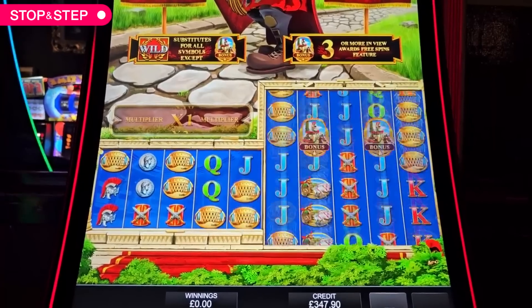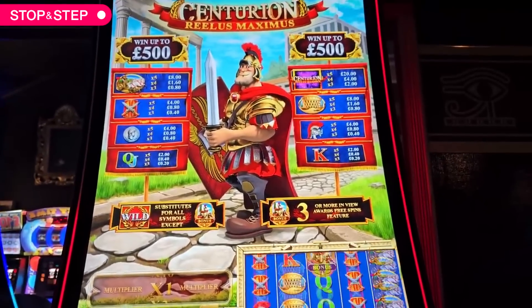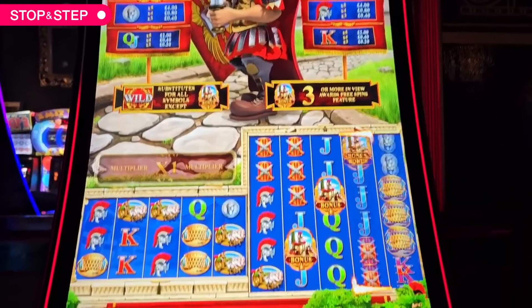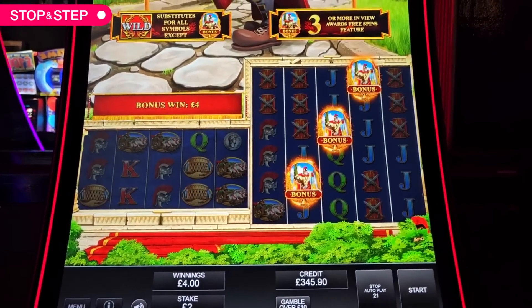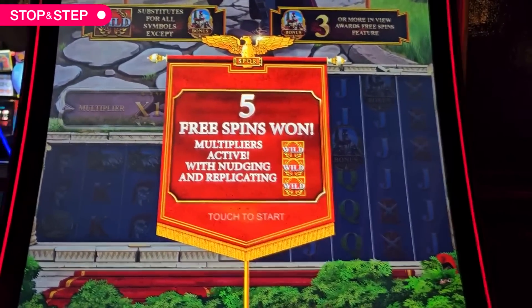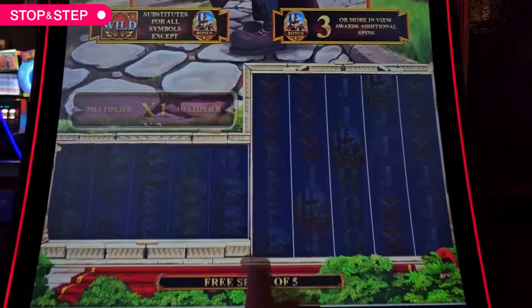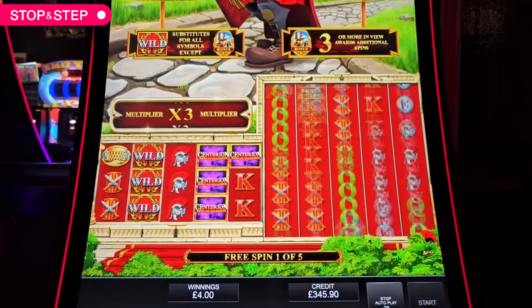5.20. I'll carry on for a little bit. They look weird, don't they. Little minis — little mini Maximus guy. Five? Multiplies active. Nudge and replicas. This could be good.